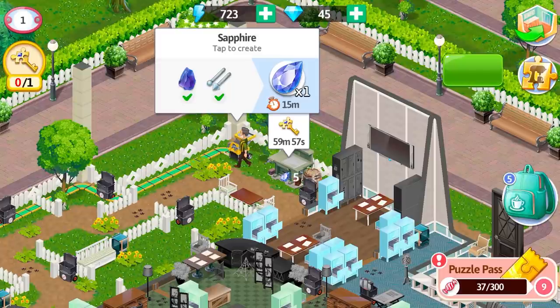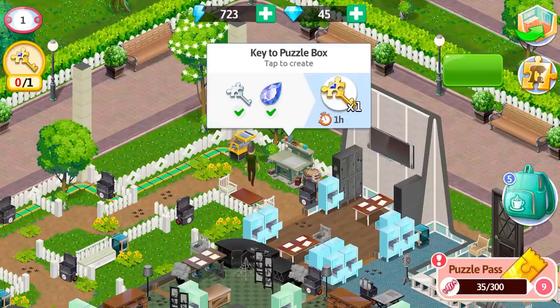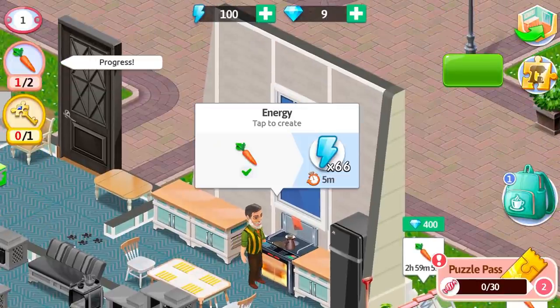Collect silver keys and sapphires to craft the keys with the help of toolkits. It takes 15 minutes to polish the sapphires and an hour to craft the key. You will definitely need energy for that.